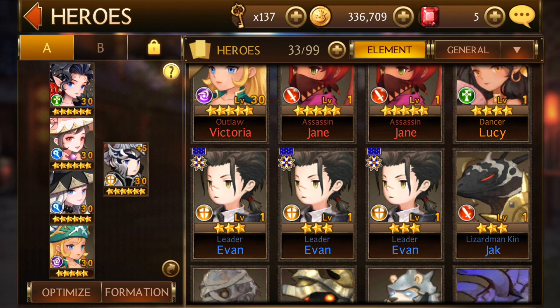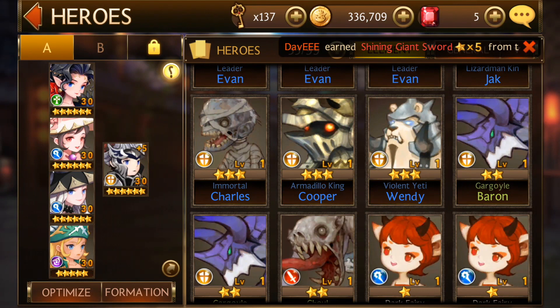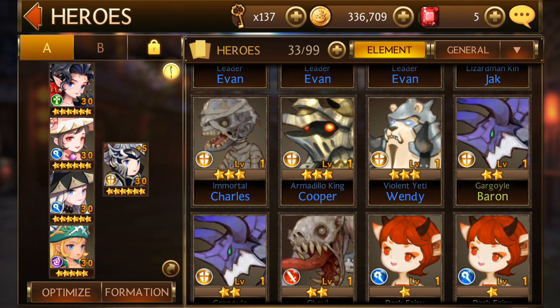What you need is for them to be level 30 plus five. The way you enhance them is with fodder — like three-star units — and that will increase their stats. So once you have plus five and level 30, you're ready for the next step.